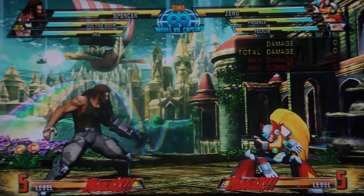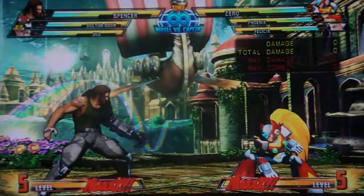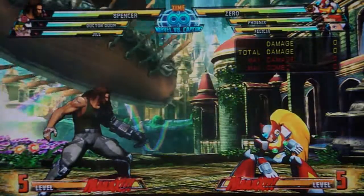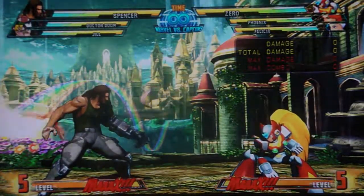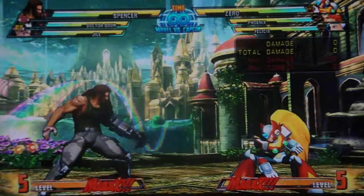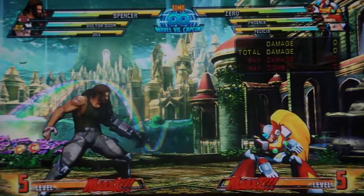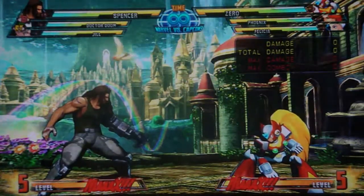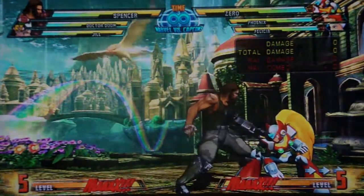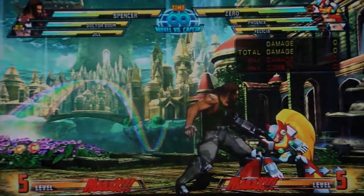Obviously Jill - this is potential team number one. Potential team number two is swapping out Jill for C. Viper. And then obviously potential teams three through seven or whatever down the line. I haven't tried Strider, I haven't tried Nova - those both look interesting. Iron Fist could be interesting. There's just too many different characters I want to try out. But this is right now at the top because these are all characters I've always been interested in but just never took the time to learn.